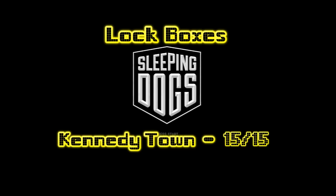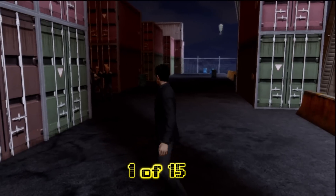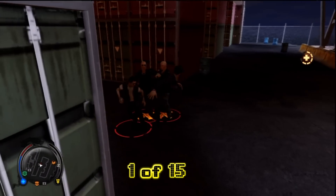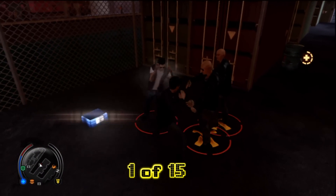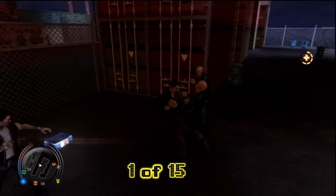Hey everybody, it's Brian with Happy Thumbs Gaming. Today we're checking out the lockboxes for Kennedy Town where we grab all 15 of them for Sleeping Dogs. As always, we'll start on one of the corners and zig-zag our way back and forth heading south as we go. We'll start off on the northwest corner up at the pier or the docks.